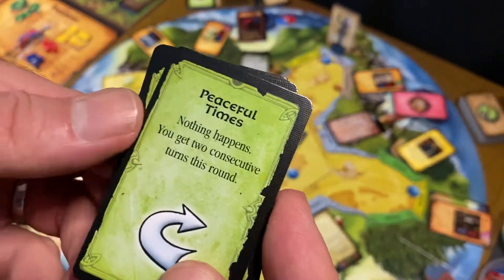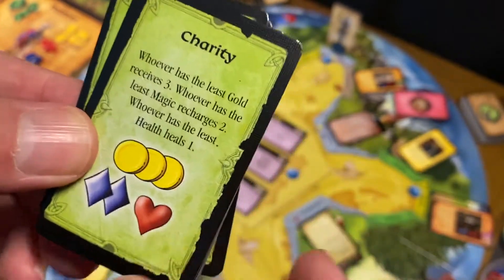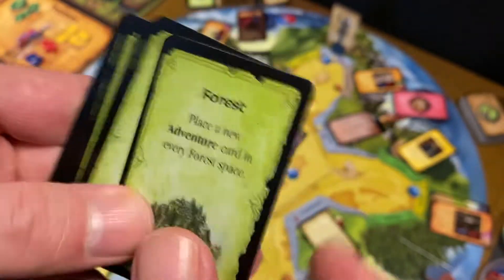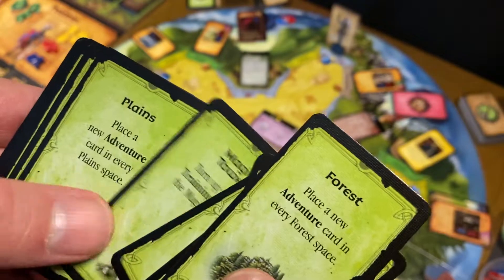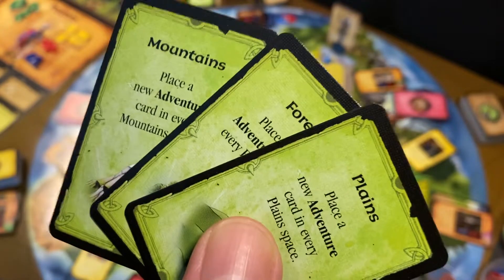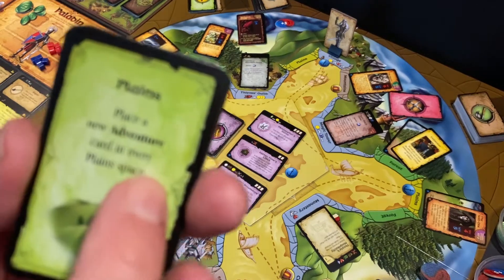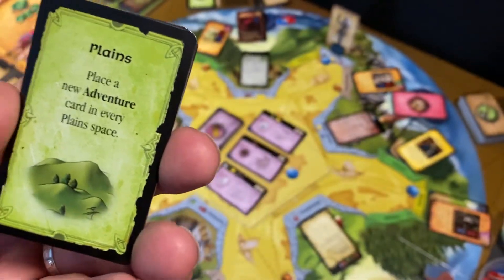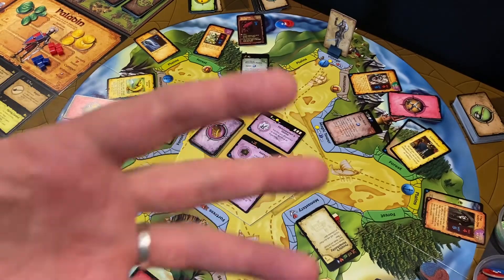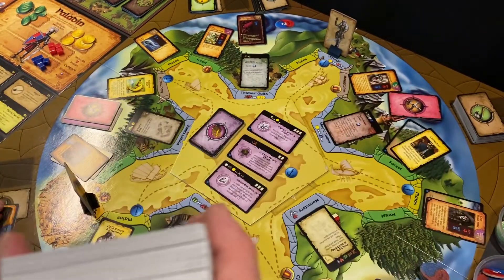You also have a peaceful time card — nothing happens, but you get two consecutive turns that round. There are things called charity, where you get gold, magic, and health. And then you have cards for forest, mountain, and plains. When you draw these, you spawn adventure cards in every single one of those spaces. You can have up to two adventure cards per space, and a third card can be added if it is a treasure map. The adventure cards are this large stack, which includes all kinds of different encounters.